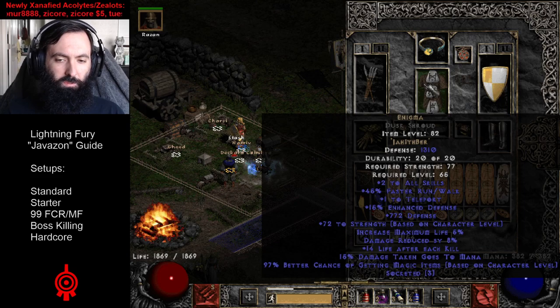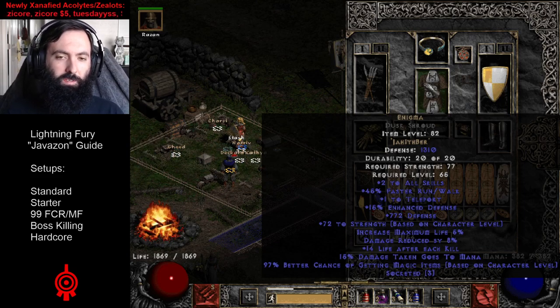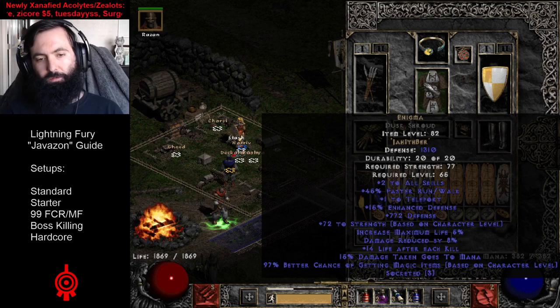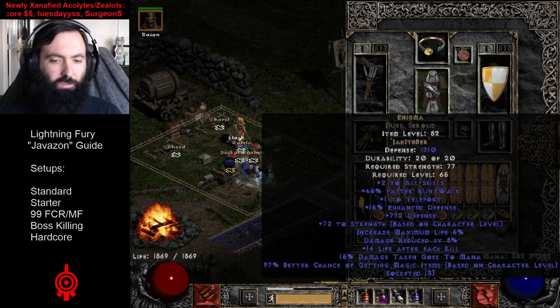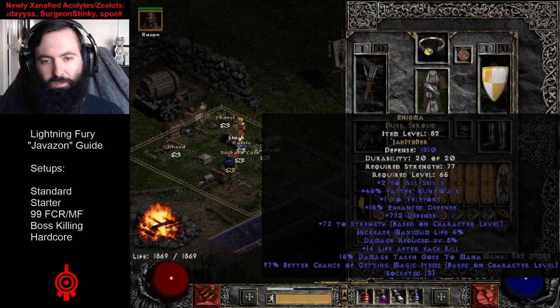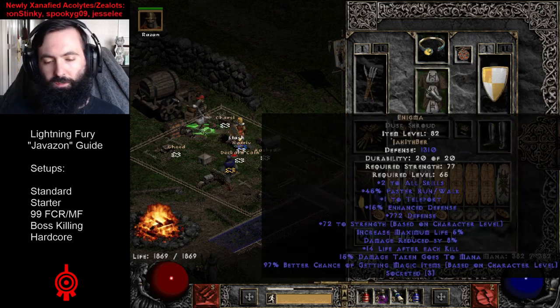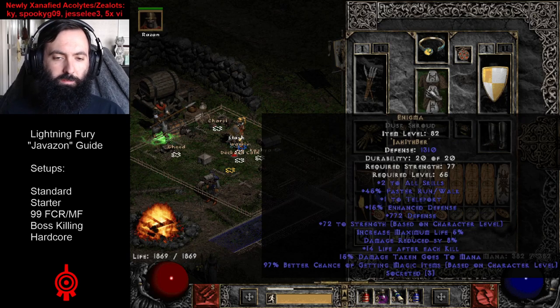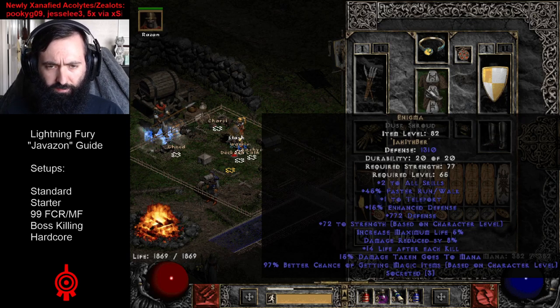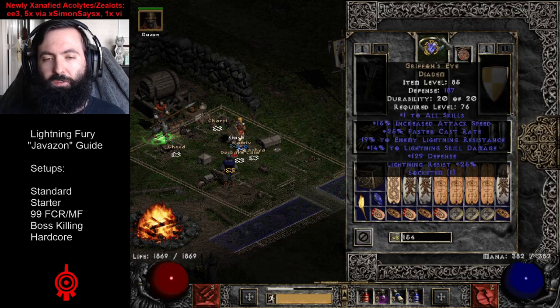Enigma is just awesome for mobility on most characters in the endgame. Even if you're a Sorceress in some cases, it's just the strongest armor in LOD, and it will be so in D2R. This armor just gives you everything — teleport for mobility, which means you'll need FCR on your gear in order to teleport faster. It gives you damage reduction, life, skills, MF. Enigma is just perfect.